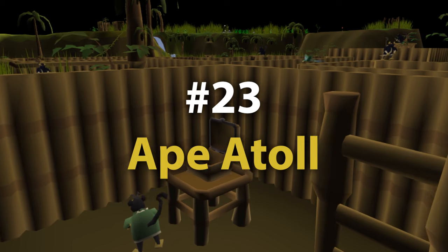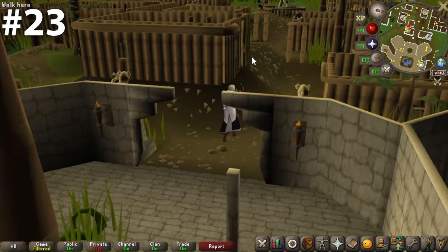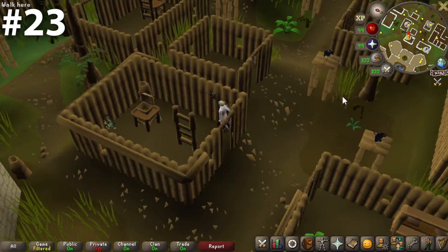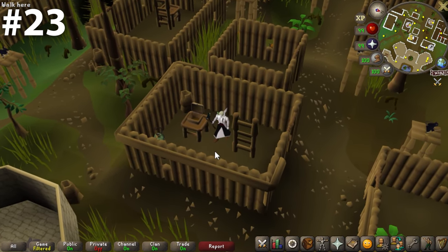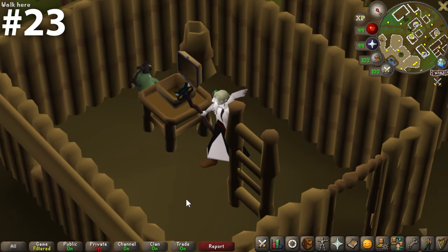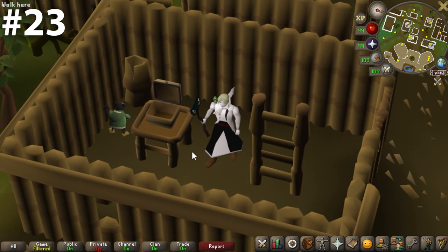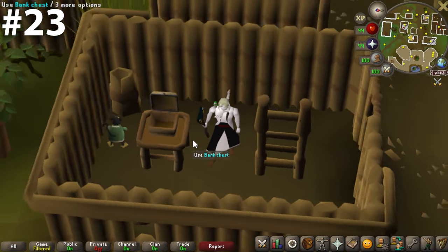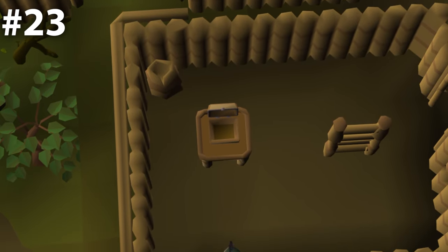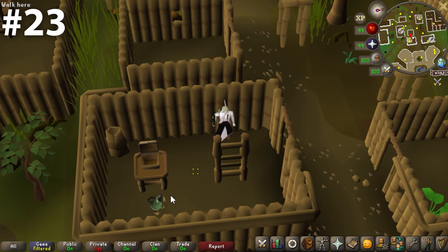At number 23, we have the Ape Atoll bank chest. When you finish Monkey Madness 2 and nothing is aggressive to you on this island anymore, I feel relief every time I come here — even having completed the quest so long ago. It feels great to just bank stand here and feel safe. It's located in a very unique spot in the game, and it's just the cutest little bank — a little bank chest on a little table in a little room. There's something about it I just love.